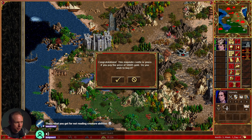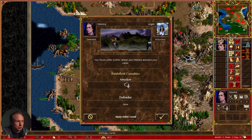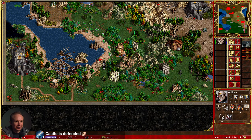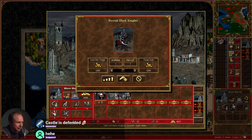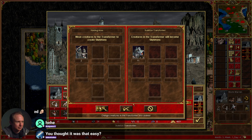We just need to get to 50,000, right? Congratulations! The exquisite castle is yours if you pay the price of 50,605 gold. Do you wish to buy it? I do. Wait — there's things there? There's stuff we have to fight? The castle is defended. Wait, I can win this one. Maybe I can't win this one. Not my finest work. Nobody told me the castle was defended.